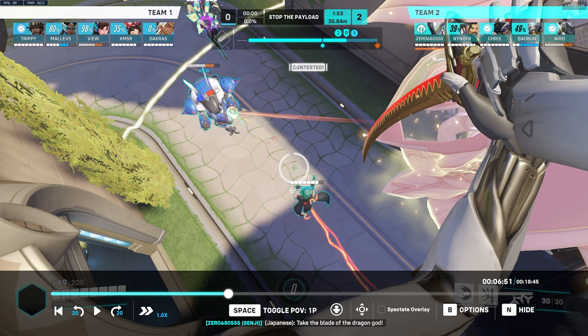You do the double jump in the air — you want to be able to see anything that could stop you, like Ana's sleep dart, Brig bash, or a boop. But honestly, there really isn't anyone on their team that could really disrupt you. It's just kind of a habit — I'll try to drop that if I don't need to.